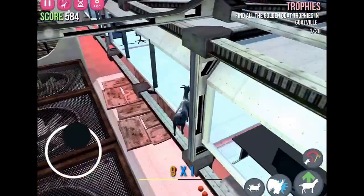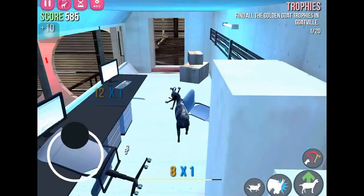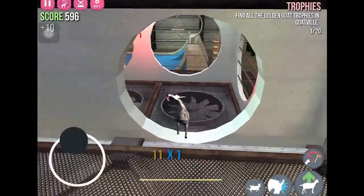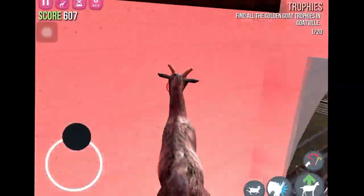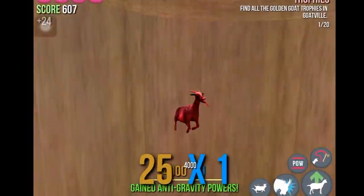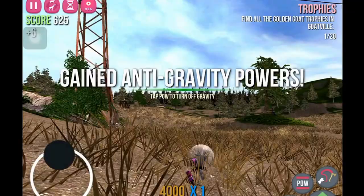And then you see that, and you just slide in, and you're here in this lab. So you can either jump out the window, or do it the real way and jump off the platform. Anyway, you've got to go into here and try to get up into the vent. And then you go here and you get blasted away, and then you've got anti-gravity powers.